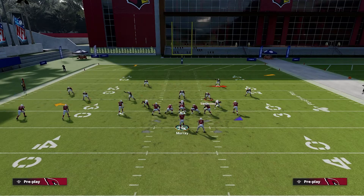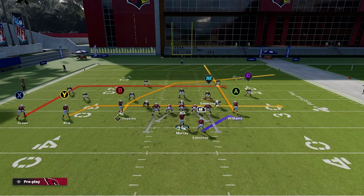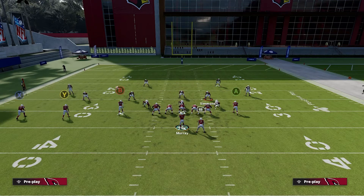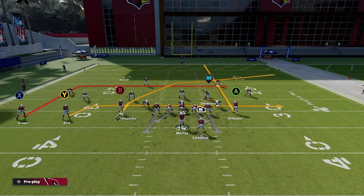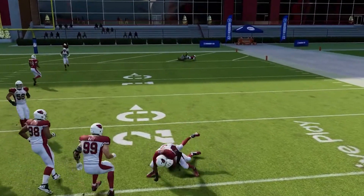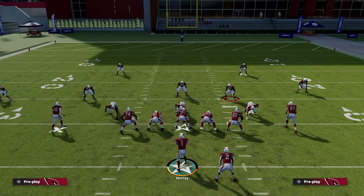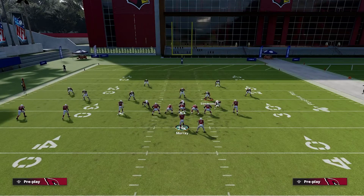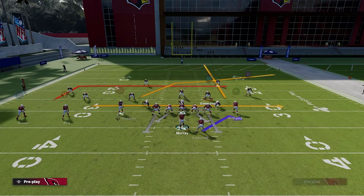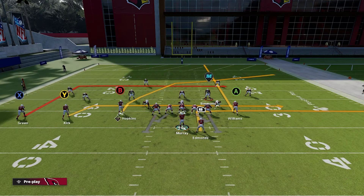On Dagger, we're going to streak our tight end - that's A. We're going to drag our two receiver or Y receiver, and we're going to block the running back. When we snap this ball the primary read is going to be B, otherwise we can check down to X or Y. If B's covered, we'll take Y and take our nice little gain. This is especially good in a third and short situation - it really draws the defense out deep. In a third down situation I might send the running back out as well.